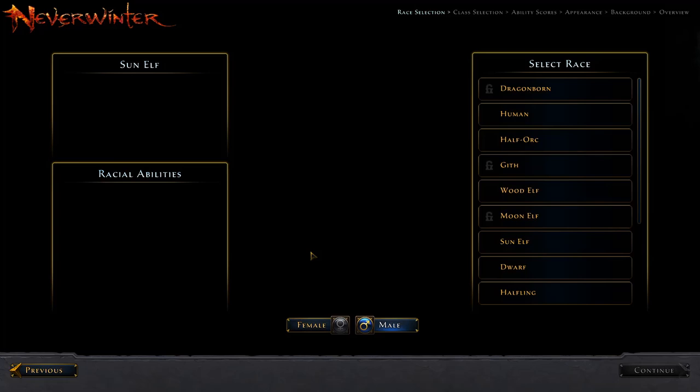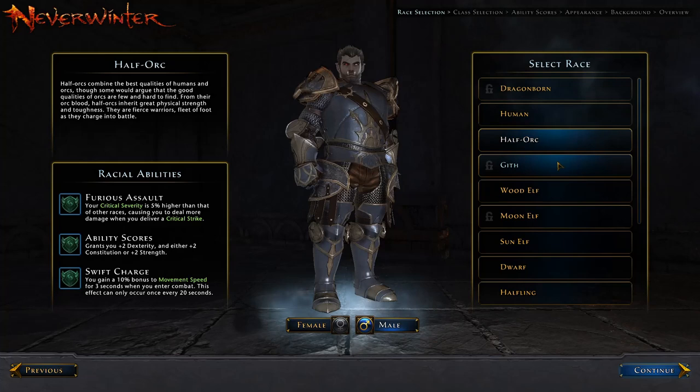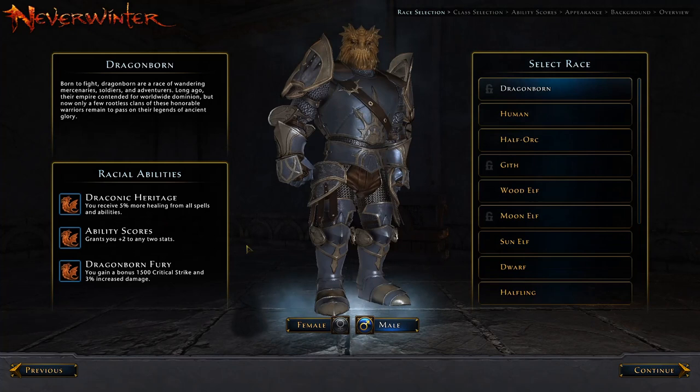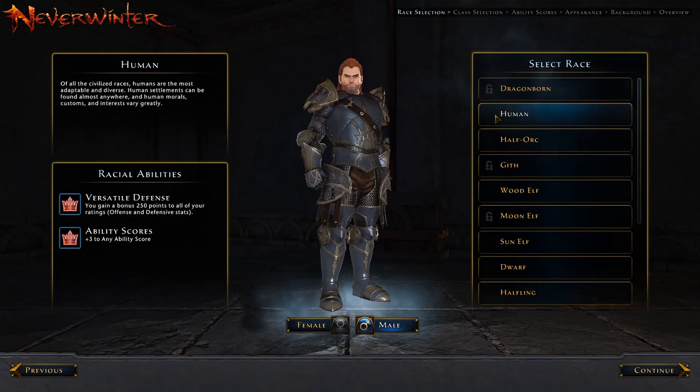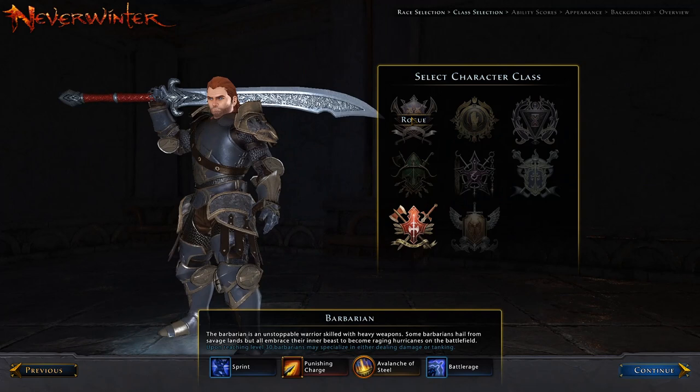We go ahead and click new character. We are immediately greeted by our race selection — you essentially choose which one you prefer here. You can read through them yourselves; different ones give you different bonuses. I'm going to choose the race for my free to play character. I've decided I'm just going to roll with a human. Click continue, and here we have all the different classes.